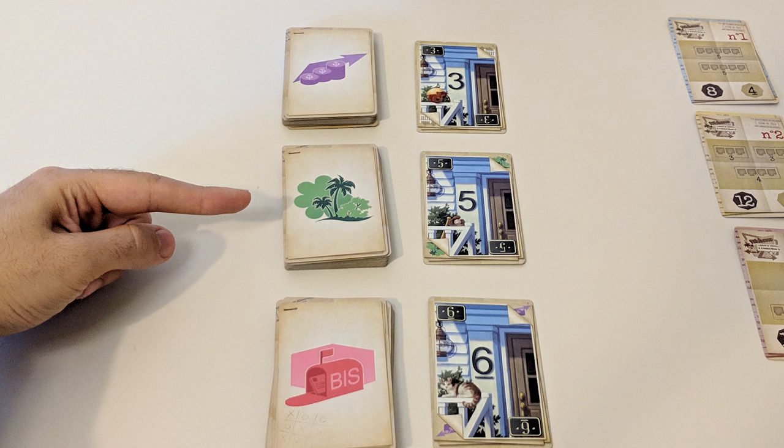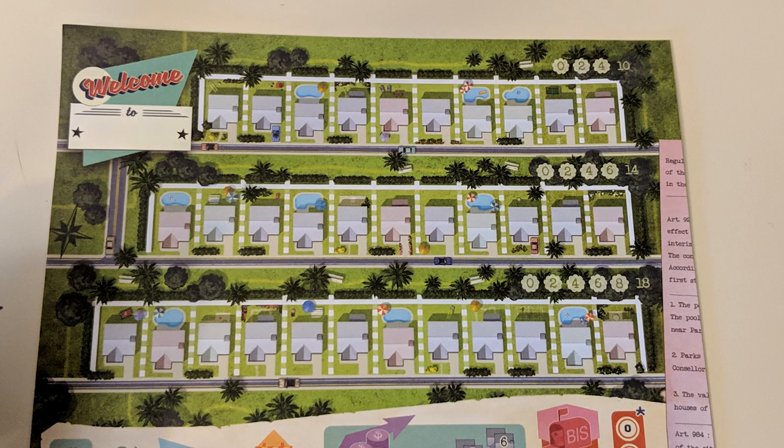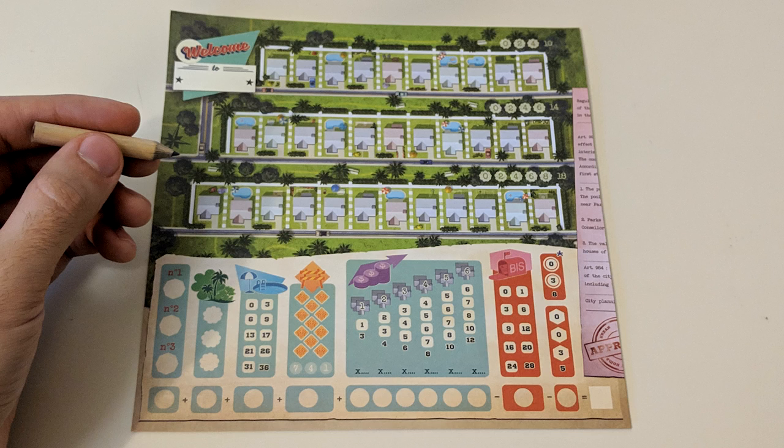However, each player can choose the same or different set of cards if they wish. Once you've chosen, you'll write your number into one of the empty houses on your sheet. Everyone has an identical sheet with three streets plus some extra scoring information at the bottom. You can write your number into any house that doesn't already have a number, under the following condition: the numbers need to be written in sequential order from lowest to highest on a street-by-street basis.